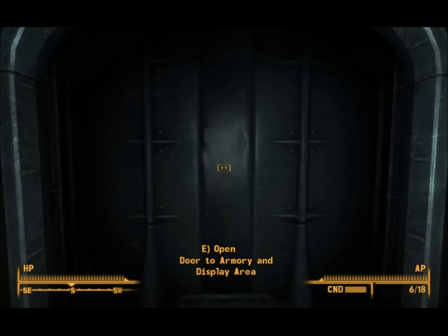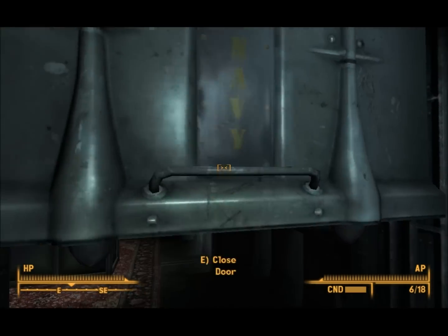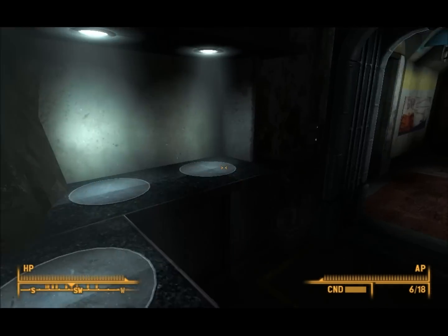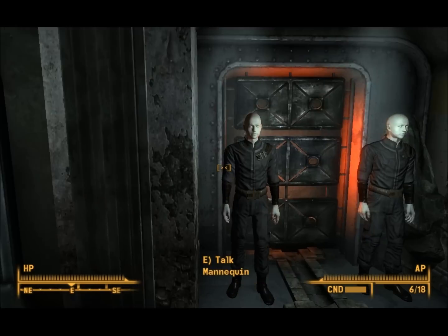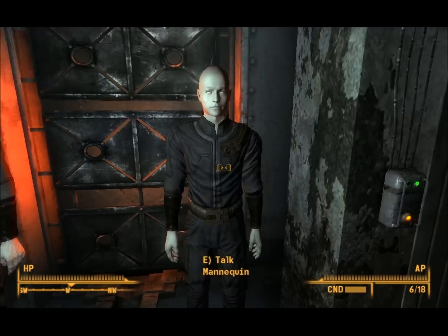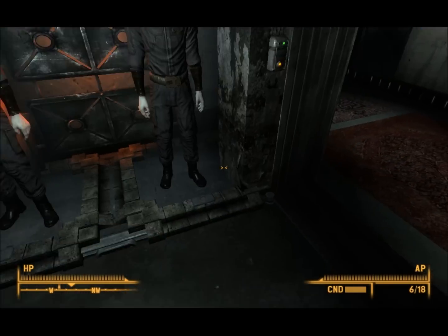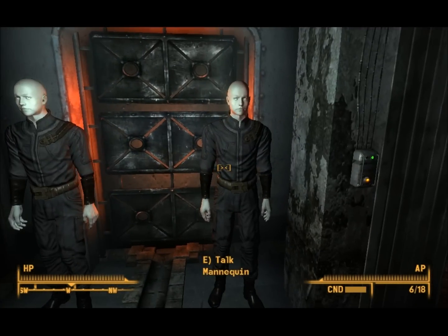Let's go through this door to the armory and the display area. Through here — that's door number one — we have a very nicely designed display room where you can put a whole bunch of stuff. Here you can dress these mannequins in all your favorite armors. If you want a specific armor, you can dress up one of the mannequins and pick everything up from that one mannequin and be ready to go.